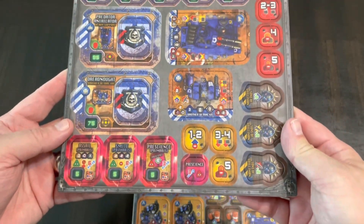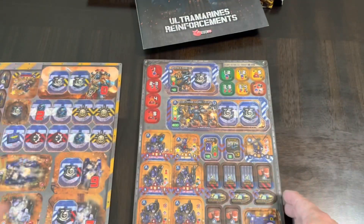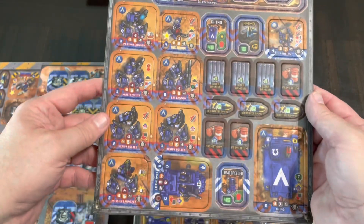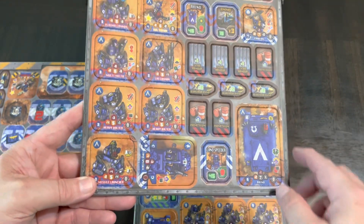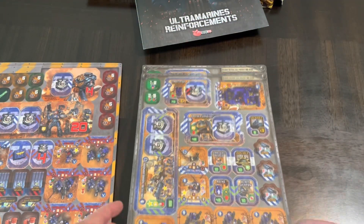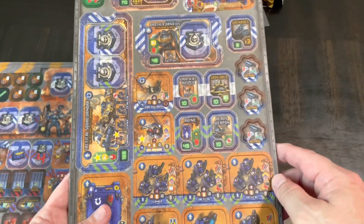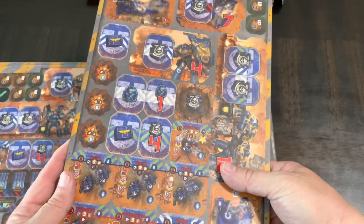Here is a new vehicle — the Annihilator — so you've got some new stuff there, and the counters are dual-sided. Here's more units: Brother Prebrayan, a Devastator Squad team, and some extra ammo counters. Everything is double-sided, and that red number is the victory point value — it goes toward your score when you defeat them. And there's a Rhino. They all come out real easy, just pop right out.